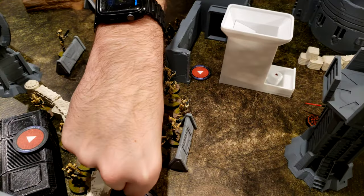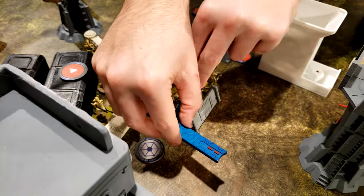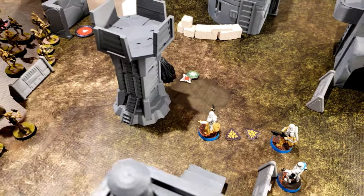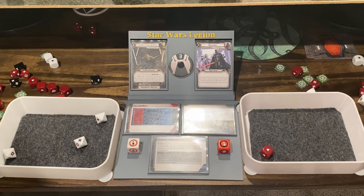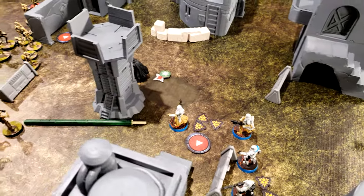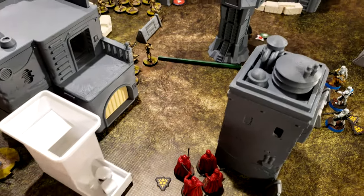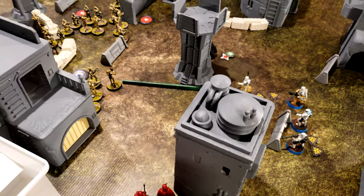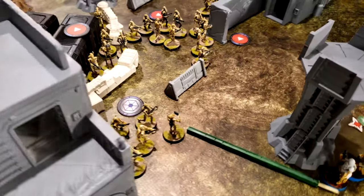B1s roll suppression off successfully, move out of cover — because B1s do use cover — then shoot at the snowtroopers trying to kill the flamer. One hit, saved. The snowtroopers get their shot — one suppression off leaves two remaining, giving them one action. They move up to take cover on the tower and flame those five B1s that just tried to kill them — five hits rolled.